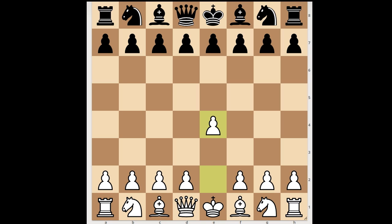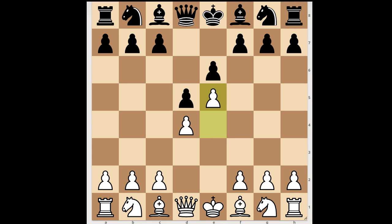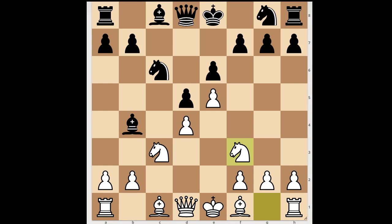Fall played e6, d4, d5 — the French Defense, the advanced variation, attacking the white center, protecting the pawn on d4. Then cxd4, cxd4, Bb4, Bxc3, Nc6, Nf3, g7, Bd3 — black to move.